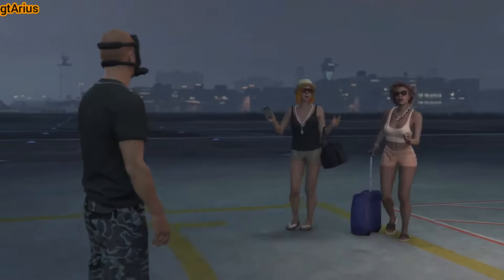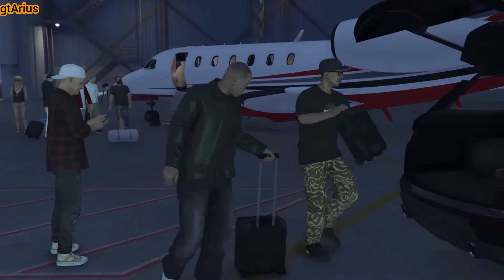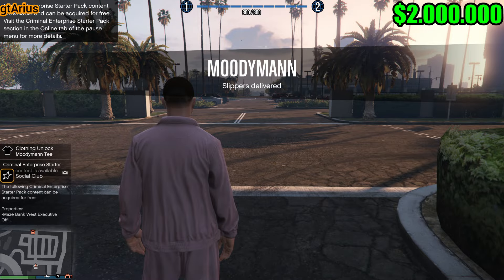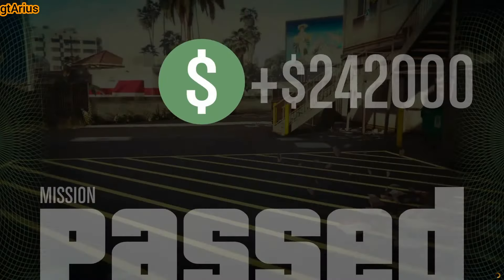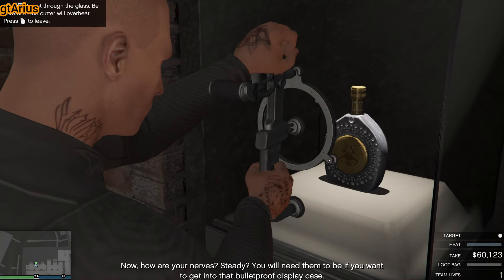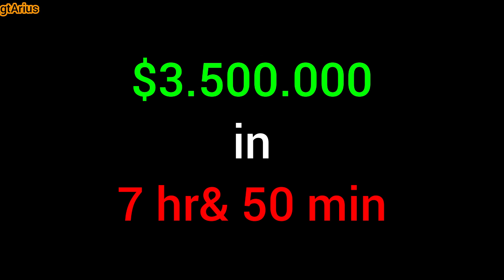Note that doing Cayo Perico for the first time might take a bit longer due to cinematics and dialogue. So far, that's $2 million in five hours and 50 minutes. Once you've completed the Cayo Perico heist, there will be a 48-minute cooldown — the perfect opportunity to run another Clucking Bell heist. That means $2.5 million in six hours and 50 minutes.